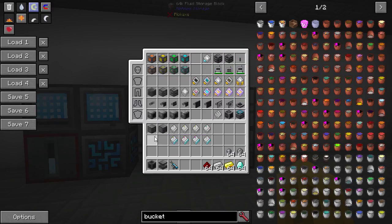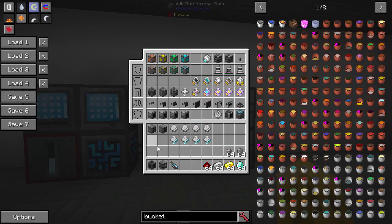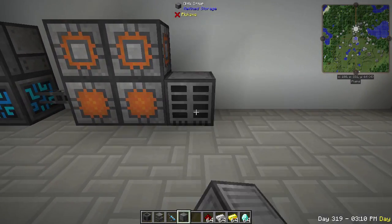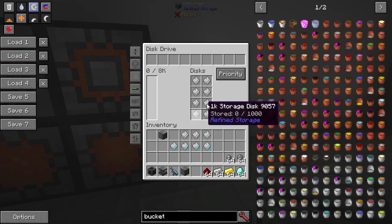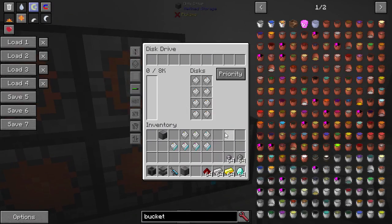Your other option for storage is disk drives. Why would you use a disk drive over a storage block? With a storage drive, you can put eight disks into one drive — so you hold 8,000 in a single block using 1k disks, or 64 times eight if you use 64k disks. But another reason is portability. These are a lot easier to take out and move to another base or send somewhere. So portability and space are the reasons to use a disk drive.